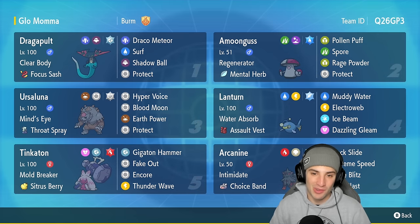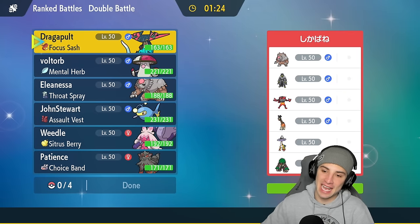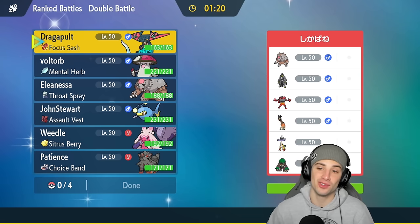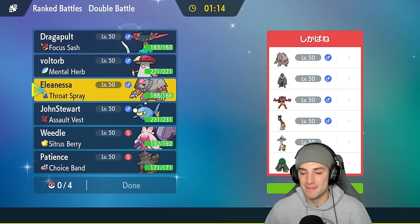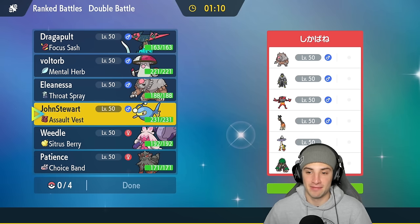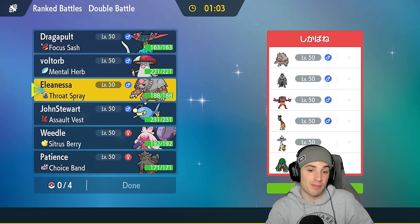Without further ado, let's hop into our first match showcasing Lantern. Going up against a pretty meta team — they got Incineroar, Rillaboom, Raging Bolt, Grafaiai, Urshifu, and Ursaluna. This team is going to be so tough to win with today. I'll be happy if we could pull off one, maybe two wins. Who should we bring? I definitely want to bring Ursaluna, just in case.